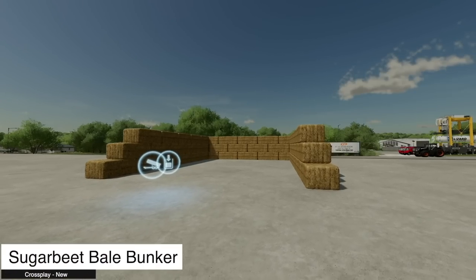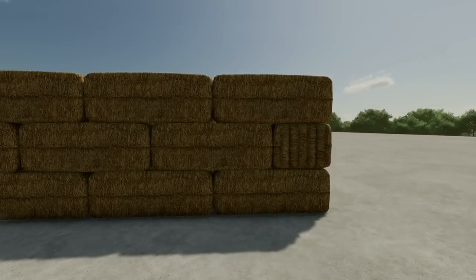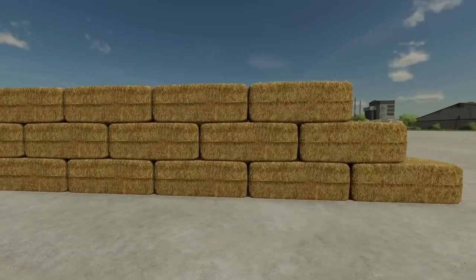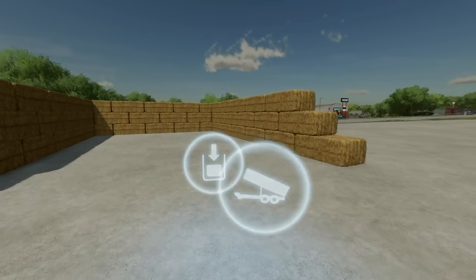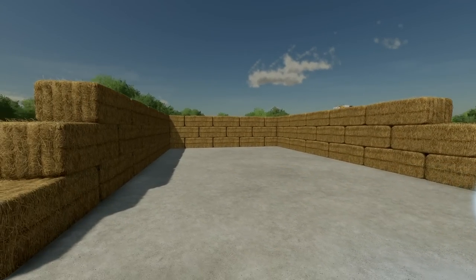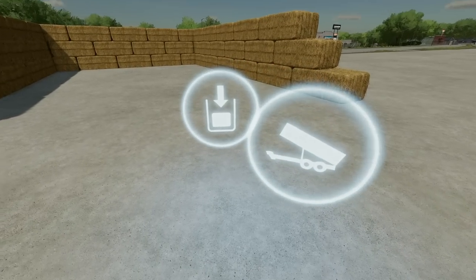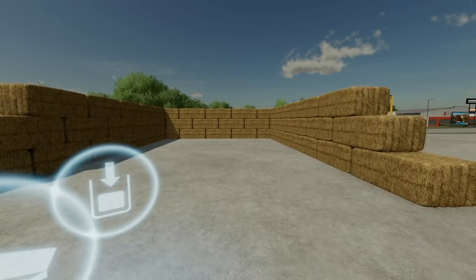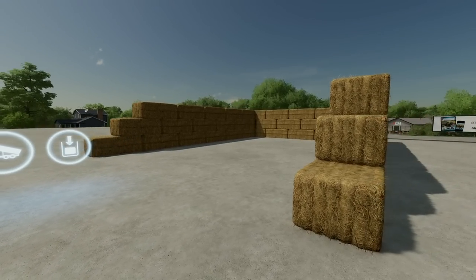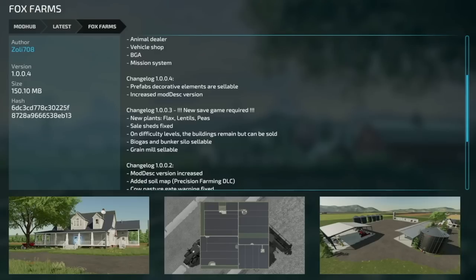And your last new one for all platforms is the Bale Bunker for Sugar Beet — a bunker storage made for sugar beets. Right here you can dump your sugar beets in. It is actually a visual silo, so you dump your sugar beets here and then you can pick them back up — kind of like how a manure pit works. Fill volume is half a million liters, so if you want to do sugar beets visibly but still make it easy, this is the way to do it.